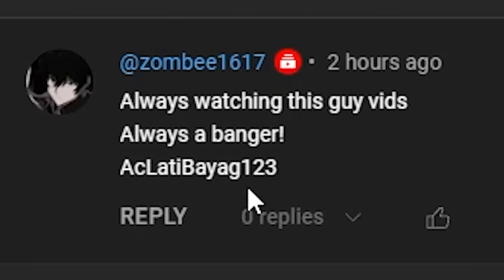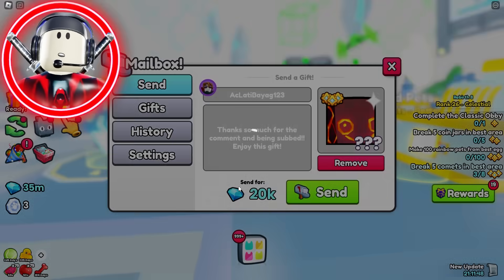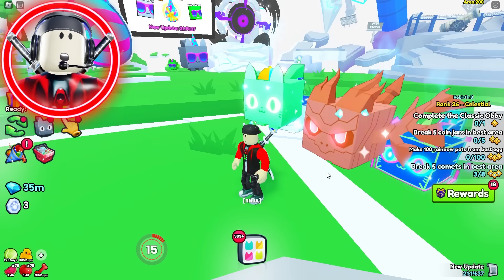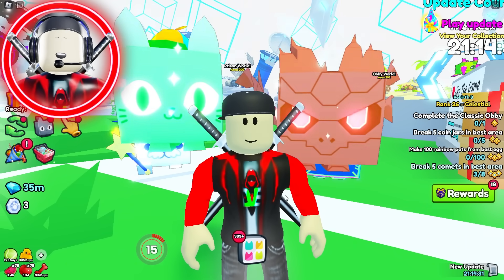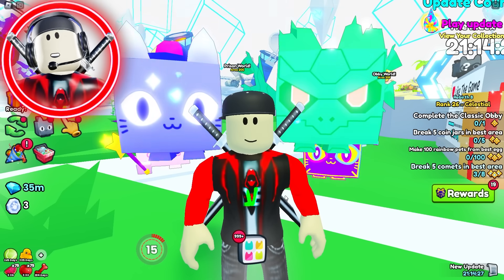Big shout-out to Zombie1617 for winning our huge pet today — thanks for being subscribed, buddy. As always, gamers, if you guys want to win one of these huge pets, all you have to do is comment your Roblox name, drop a like on the video, and make sure you subscribe to the channel. So there you have it, everybody — I would say the Wizard Westie, the Cyber Agony, and the Holographic Cat are probably the easiest huges that you can get free to play in Pet Sim 99. If you guys have a different one on this list that you think is easier, please let me know in the comment section.